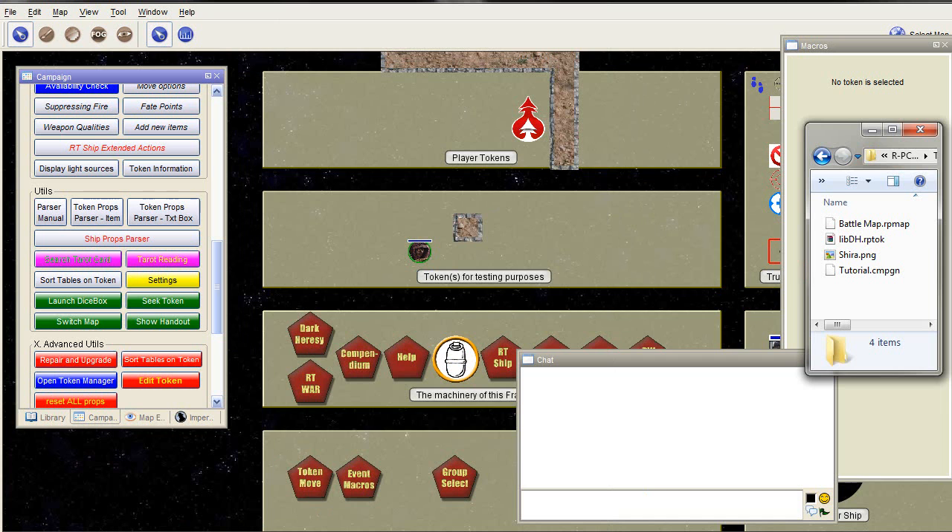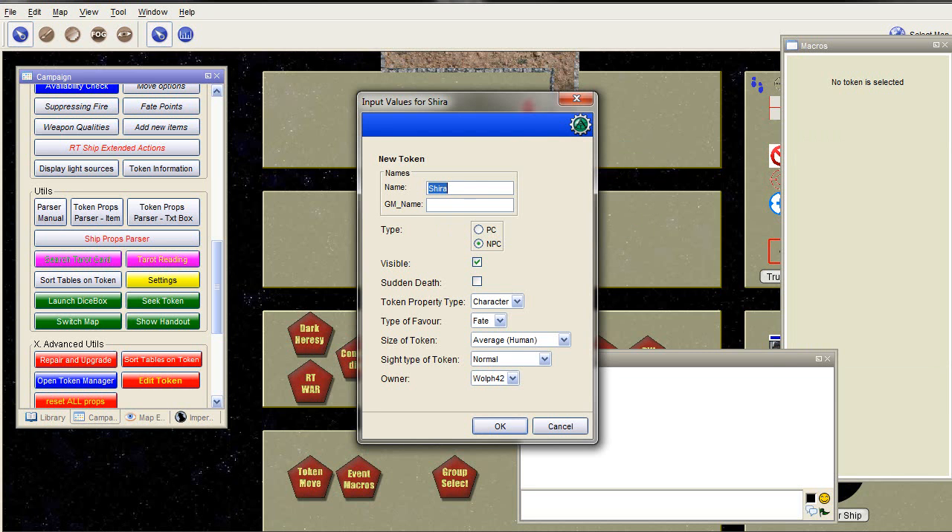To create a new character you simply need a token, which is a picture. Load it onto the map and as soon as you do that you'll get a pop-up asking for a name. In this case we'll make it a PC character. You can see that you can make different types — Vehicle, Rogue Trader Ship, Grenade, Teleport, None. These are different types of tokens. In this case we want a character. Type of Favor is mainly for NPCs — Favor means Fate Points. You can also choose None for NPCs. Size of Token — for example, Hulking for Space Marines. The owner, in this case, is the only player connected, which is me.